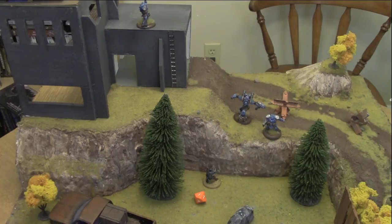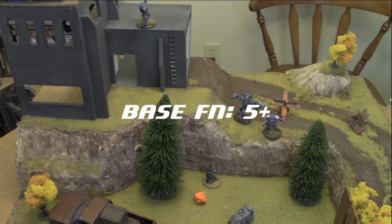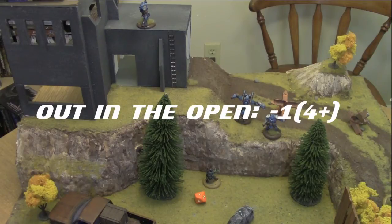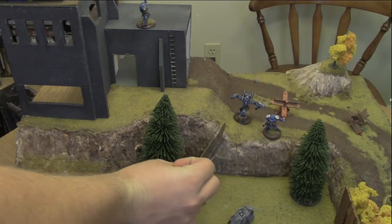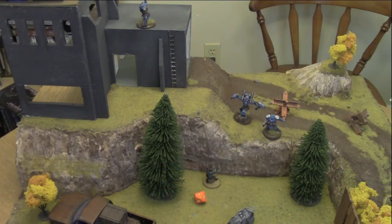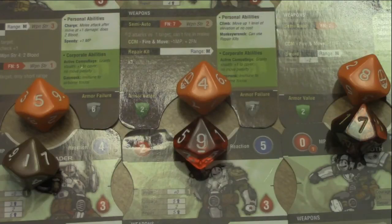He picks a spot on the board. The FN of the ice gun is 5, but hitting the ground — which is out in the open — reduces it to a 4. He rolls a single die and scores a 7: a hit. The blast radius of an ice grenade gun is 1 card. The assassin is caught in it and is now frozen in place for 3 rounds — removable only with a flamethrower. We check the armor failure: the assassin has a check of 6 or higher and rolls a 7, so his armor is fine.